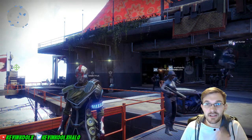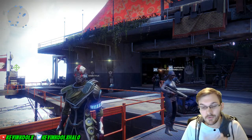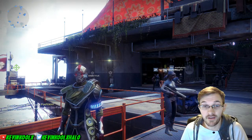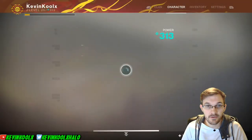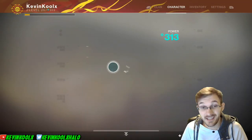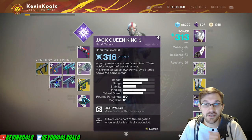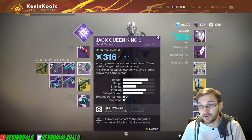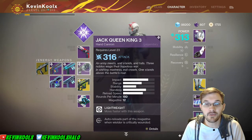How's it going everybody? It's Kevin here once again giving you another gameplay commentary. Today we're doing another weapon review of one of the Forge weapons you can get in Curse of Osiris — that is this sweet bad boy you can see on my back right here. That's going to be the Jack Queen King 3, an energy weapon hand cannon for use in Destiny 2, and it's the second weapon I've unlocked through the Forge.